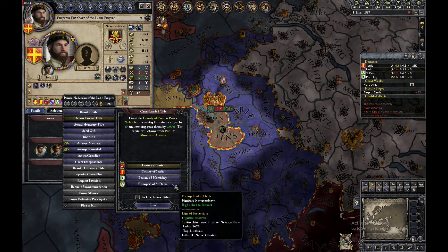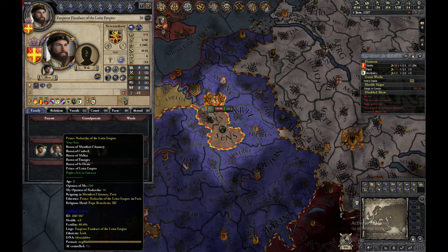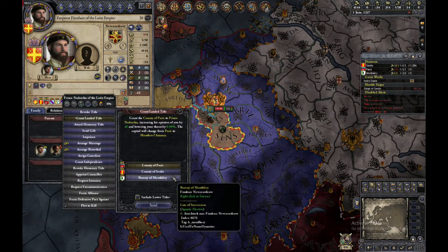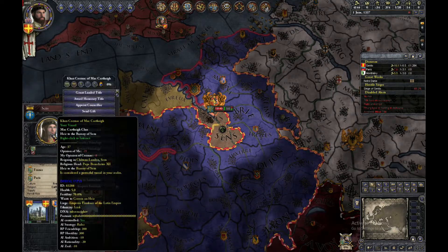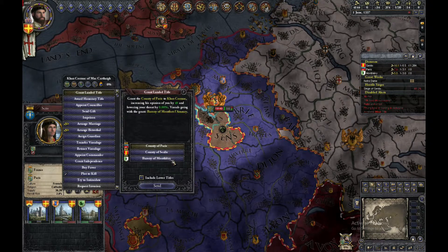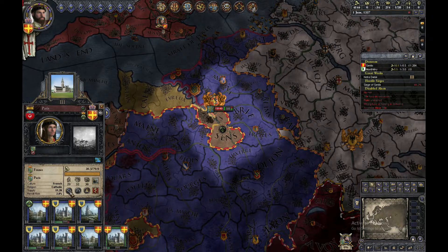You should give it to a character preferably of who you will be the heir of. And you should grant the counties to a nomadic vassal so you can get 7 baronetier holdings in a county.